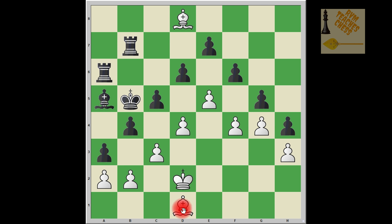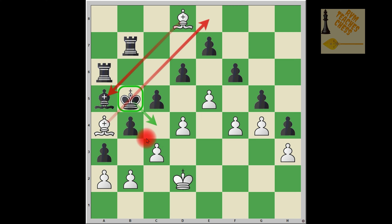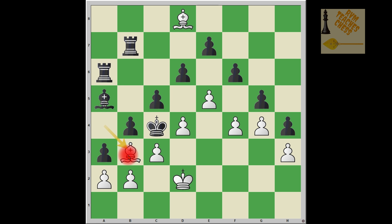White plays bishop to a4 check. These two diagonals are under white's control, so black cannot move back freely. Either black captures the bishop on a4 or moves the king to c4. If the king moves to c4, then bishop b3 check — the only square the king can go to is b5. And if king goes to b5, then bishop a4 check again. King c4, bishop b3, king b5, bishop a4 — this would be a draw by repetition.